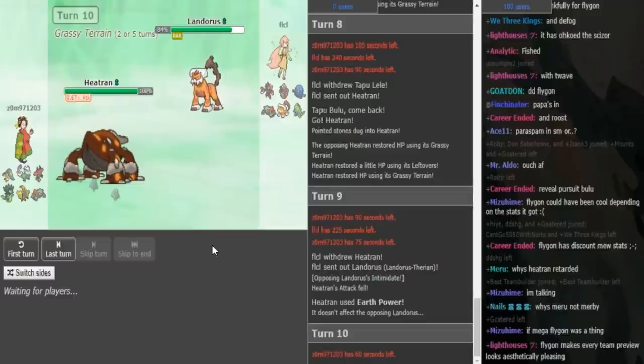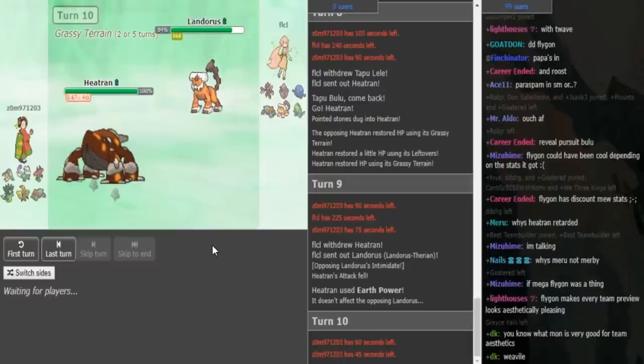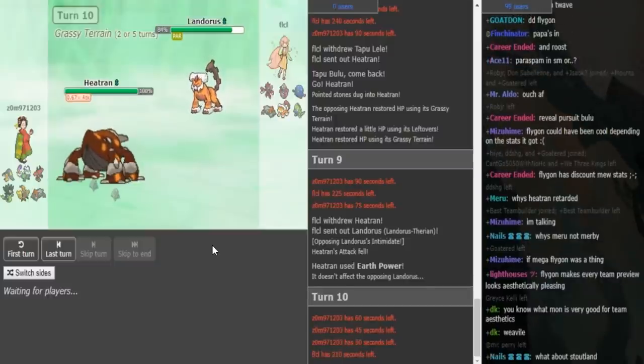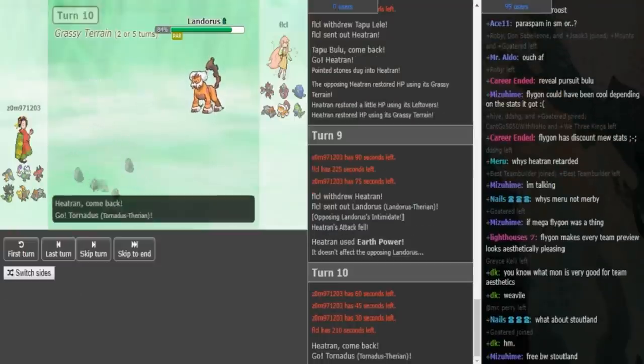Because the opposing Heatran is the Rocker, and if that goes down, the Torn can defog and keep off the rocks forever, so I can somewhat understand that play. We're going to most likely see a U-turn from FLCL. Zomok's most likely play is Tornadus, because Tornadus is already chipped from the rocks plus from the Psychic from the Lele. So you can't really switch that in here. I think it makes sense to just go Tornadus.